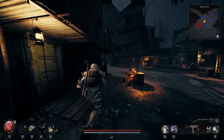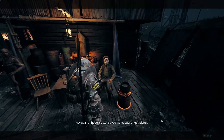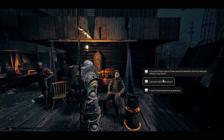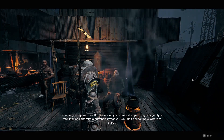To unlock the Gunslinger archetype, you will first need to progress the main story of Remnant 2 up to the point of beating two world bosses, which means you will need to finish the first world you start in, then complete the Labyrinth world, then complete the world after the Labyrinth. Once you have done this,